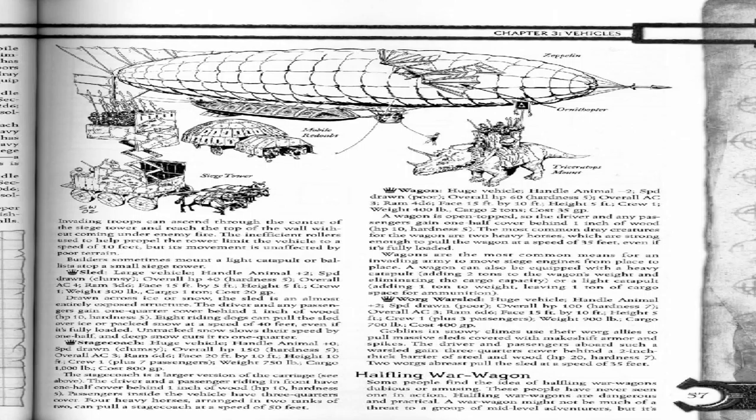War Sled. Huge vehicle. Handle animal plus 2. Speed drawn: 4. Overall HP: 100, hardness: 7. Overall AC: 3. Ram: 6D6. Base: 15 foot by 10 foot. Height: 5 foot. Crew: 1 plus 3 passengers. Weight: 900 pounds. Cargo: 700 pounds. Cost: 400 gold pieces. Goblins in snowy climes use their warg allies to pull massive sleds covered with makeshift armor and spikes. The driver and passengers aboard such a war sled gain three-quarters cover behind a two-inch-thick barrier of steel and wood. HP: 20, hardness: 7. Two wargs abreast pull the sled at a speed of 35 feet.